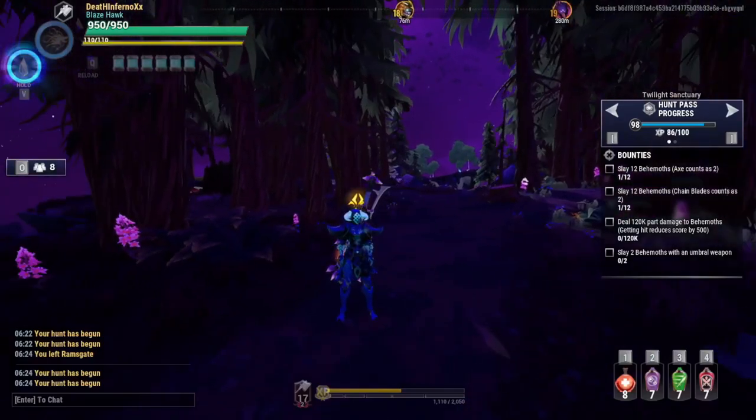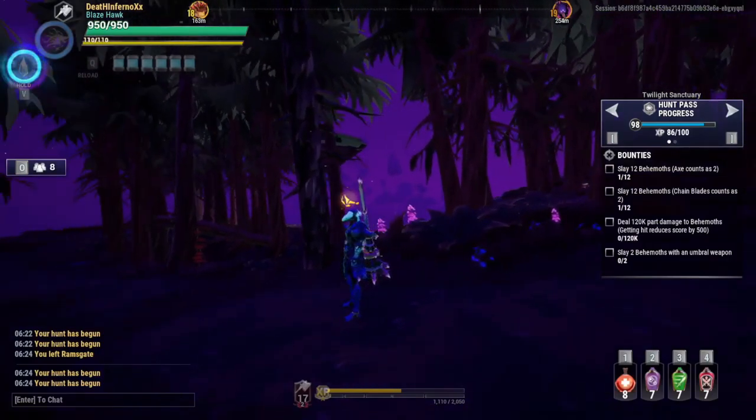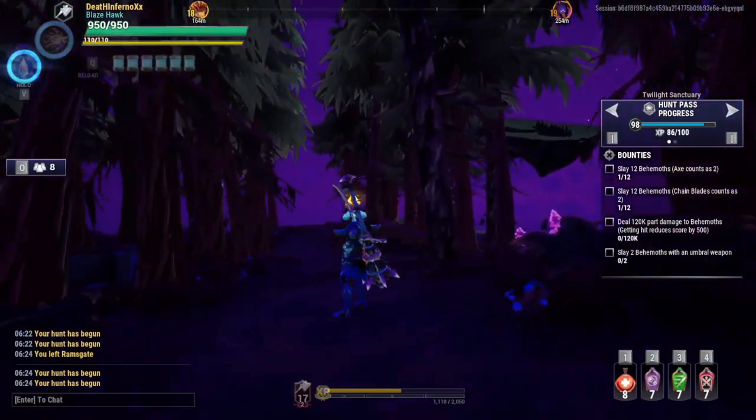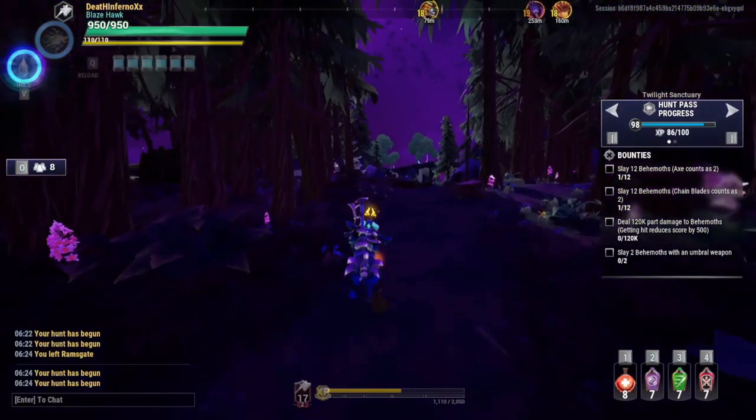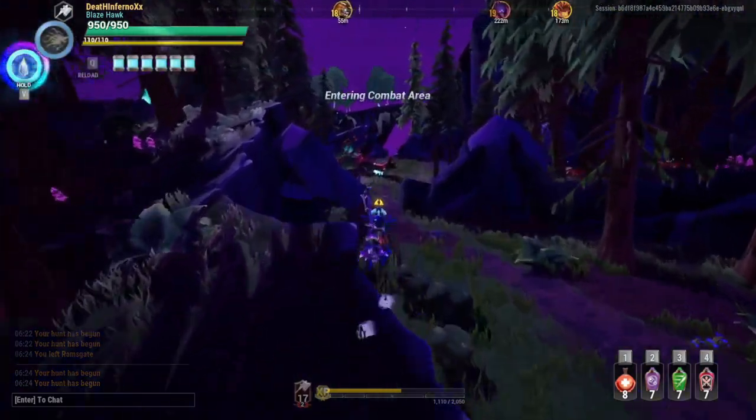What's up guys, I'm DeathEvonoxyGaming and welcome back to my channel. Today we're going to make a hammer build without the catalyst, but it still hits hard and hits real fast. Let's try this build out on this Thunderdip Drust — one of the behemoths I hate the most because of its unpredictable attacks.